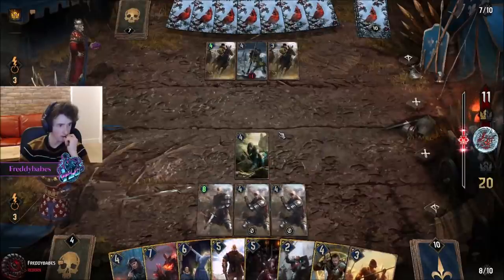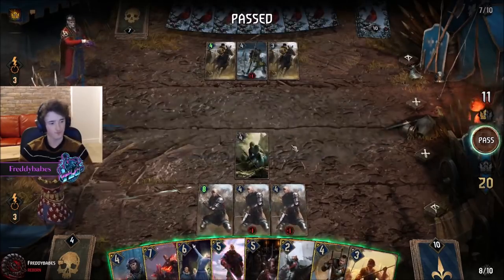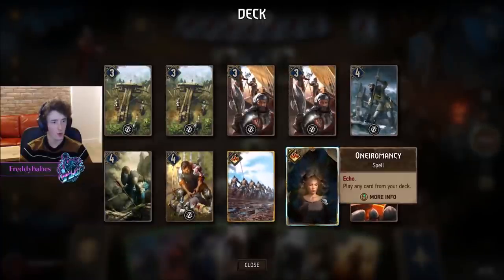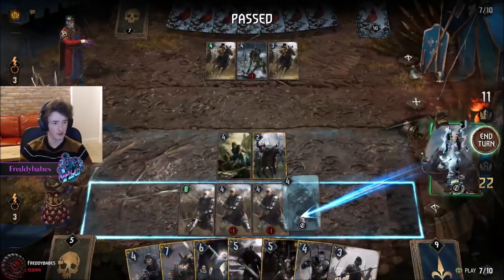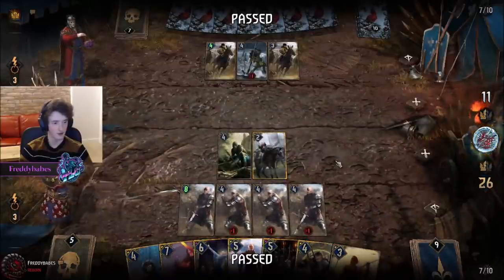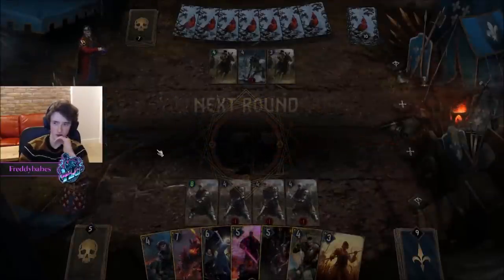Passes — I do Natalis just to get another Commando in the deck. We have a really big carryover advantage right now. We have a lot more Commandos than he does — basically two more than the opponent.